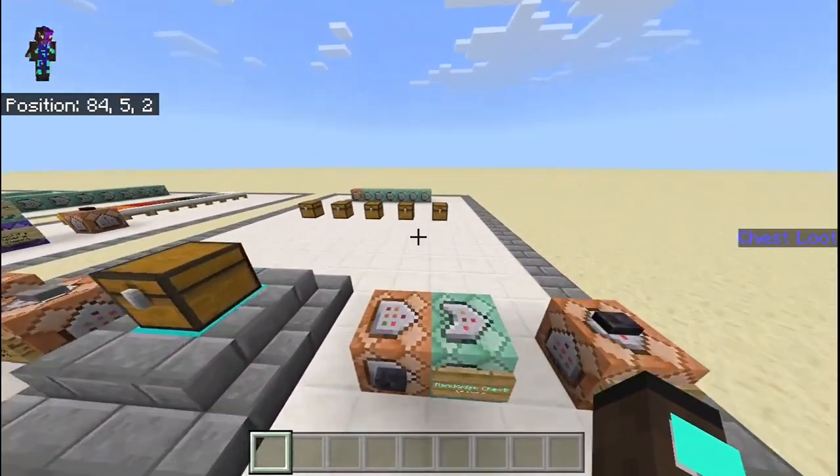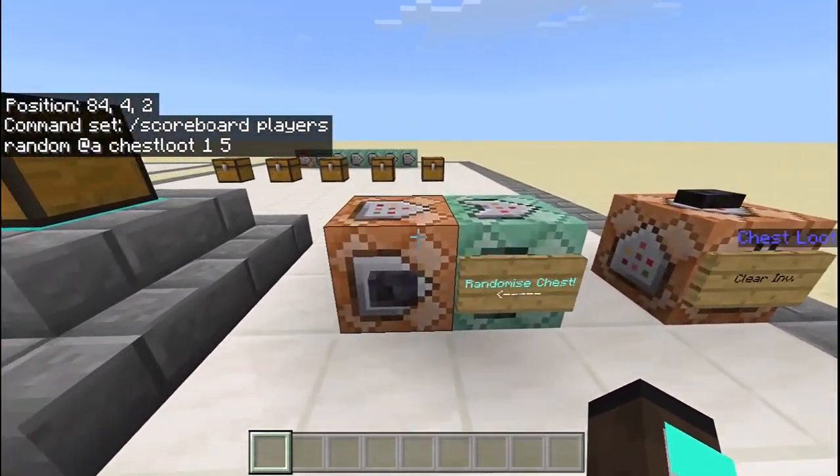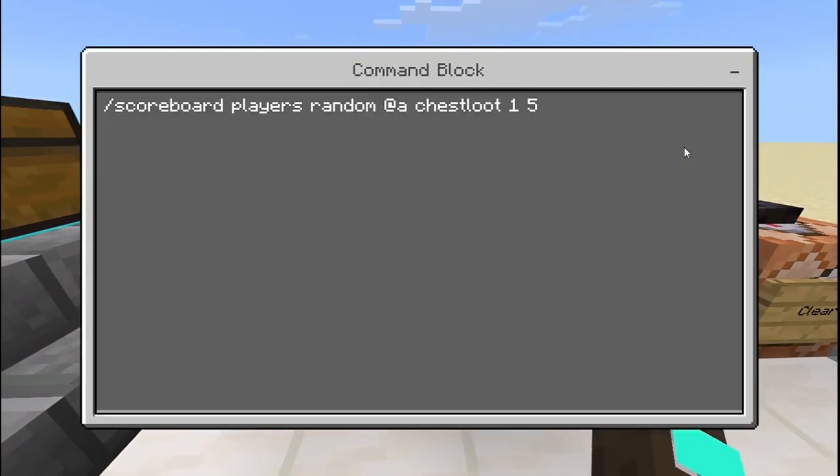For randomizing the chest, you need to do: scoreboard players random @a chest_loot 1 5. Basically, that means all players will have their chest loot scoreboard randomized from 1 to 5 — so it could be 1, 2, 3, 4, or 5. Any of those five numbers will be randomized between. If it was 1 to 20, it would pick any number between 1 and 20.